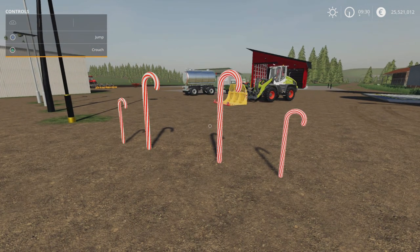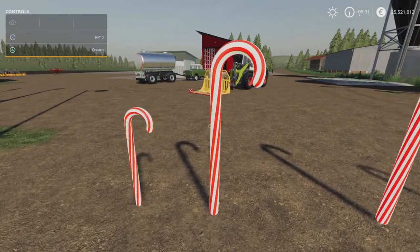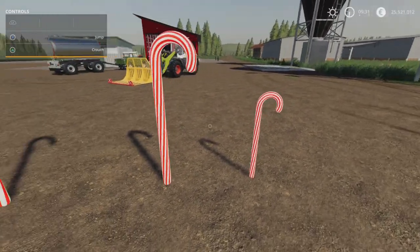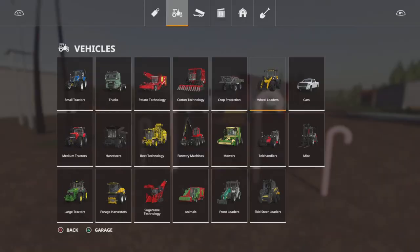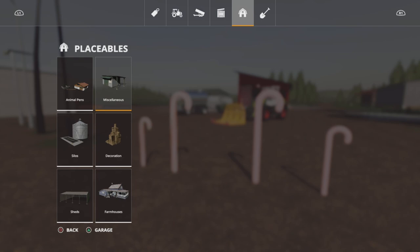Straight in with it then — in front of us we've got the Lighted Candy Cane Pack by Dash Modding. It is 1.44MB to download. They are one slot each and you'll find them under Decoration. We've got a Medium and a Large, and these ones when they light up are green, red and white. Then we've got a Medium and a Large of just red and white.